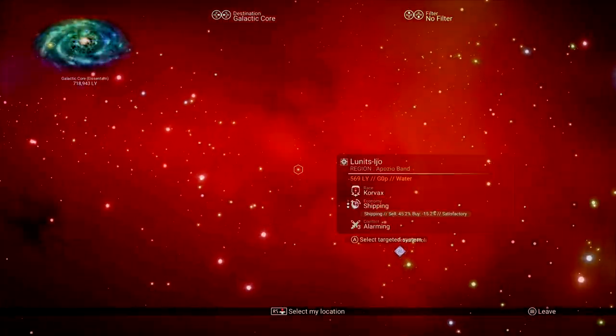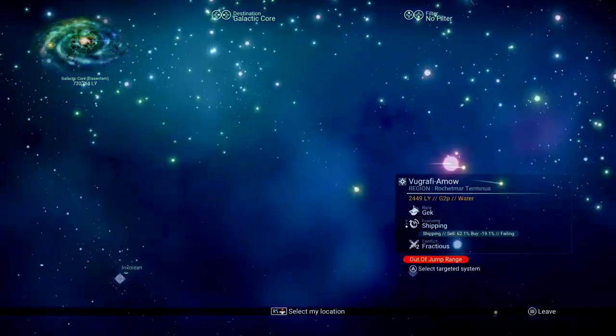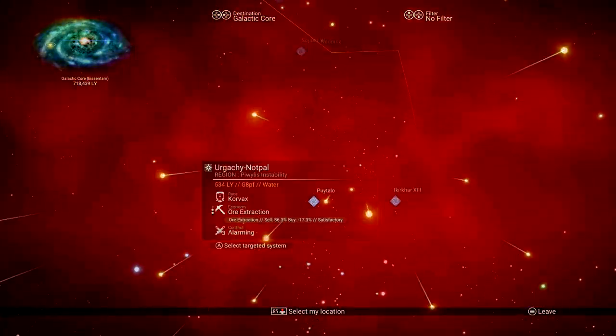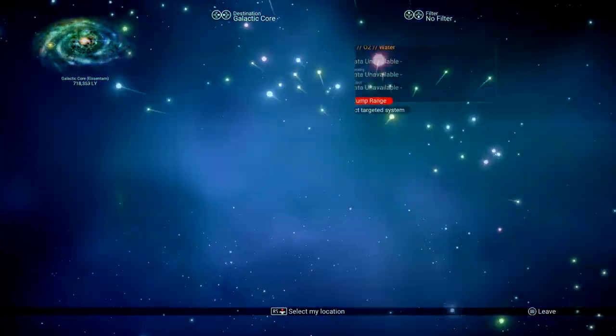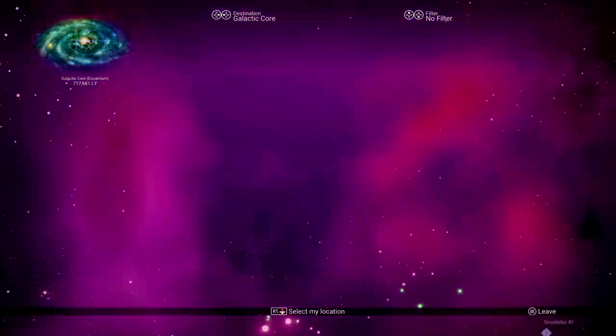Number four may not seem like much, but when you're in the galaxy map and say you're testing your hyperdrive capabilities or just want to go as far away as possible — if you hold down the RB on Xbox or R2 on PlayStation, you'll zip around faster than a Jason Plays speedrun. If you have the amount of patience I have for these things, you'll really appreciate this one.